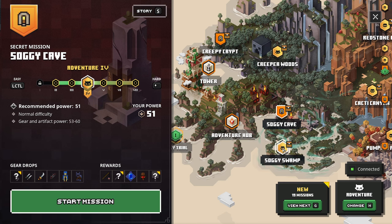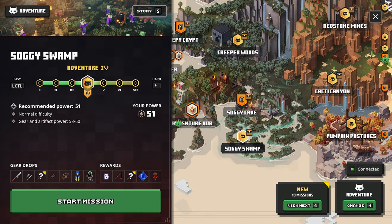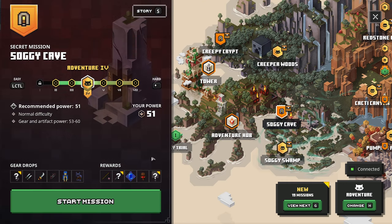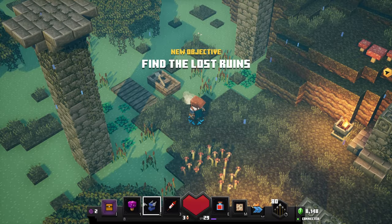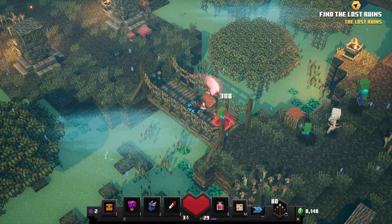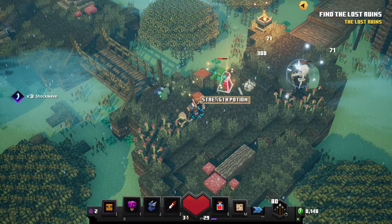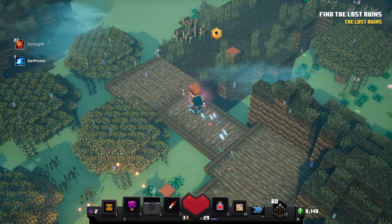We want to go through all these missions at least once, and then we can tailor what rewards we get. Soggy Swamp is pretty hard though, so maybe we'll just do Cave for now. The final boss on Soggy Swamp is really difficult, at least with what I currently have.